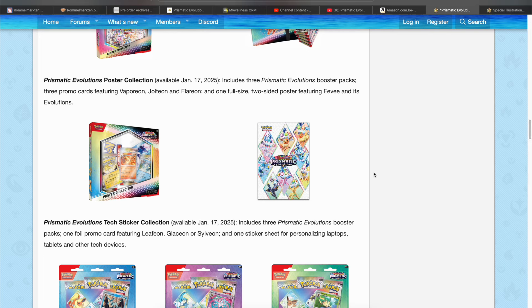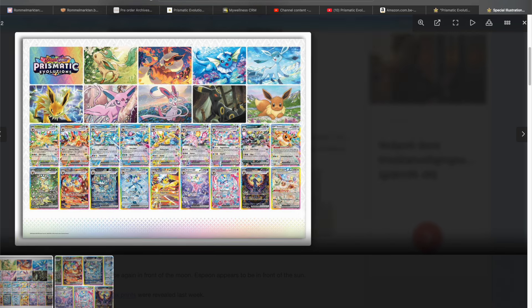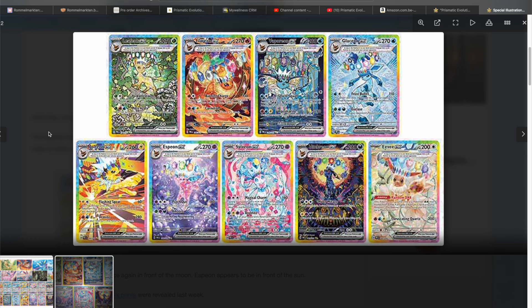Guys, now we know why they only showed one side of the poster in the poster collection from Prismatic Evolutions — it is because this was on the other side. If you don't know what this is, we know the top cards, but look at the bottom. There's another picture: these are the Special Illustration Rares for every Eeveelution, including Eevee itself. Oh my god, I was not ready for this, and I think all of us were not ready for this.